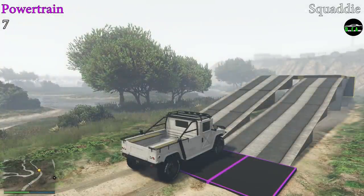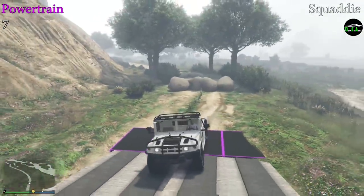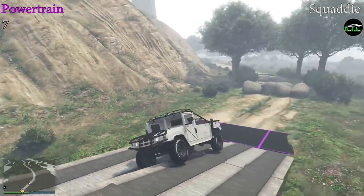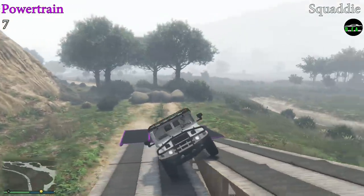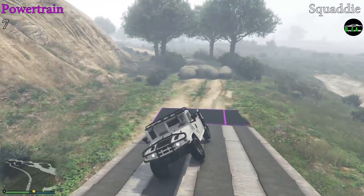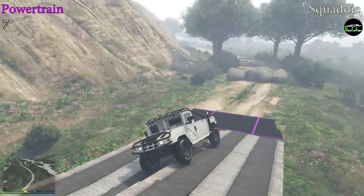Powertrain is above average. We mainly see wheel spin from the driver's side rear wheel as it hangs in the air due to the Squatty's wheel base. The rest of the test is very smooth with pretty much no wheel spin, but I still have to knock off a couple points for the wheel hanging in the air, so it gets a 7 out of 10 for this test.